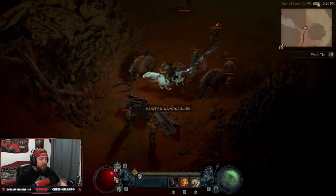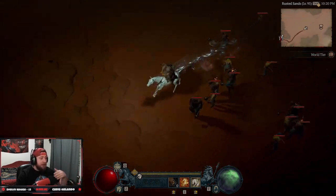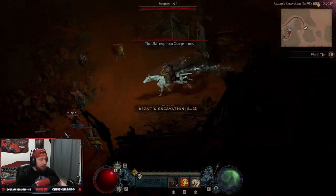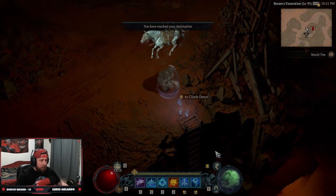If you don't know how to reset dungeons in a group, it's fairly simple. When you're done with the dungeon, you just leave the party — it respawns you back outside the dungeon. Then you go back in, regroup, and you're able to do the dungeon all over again. Now let's show you how to do it solo. We've popped our nightmare sigil and we're heading to the dungeon.